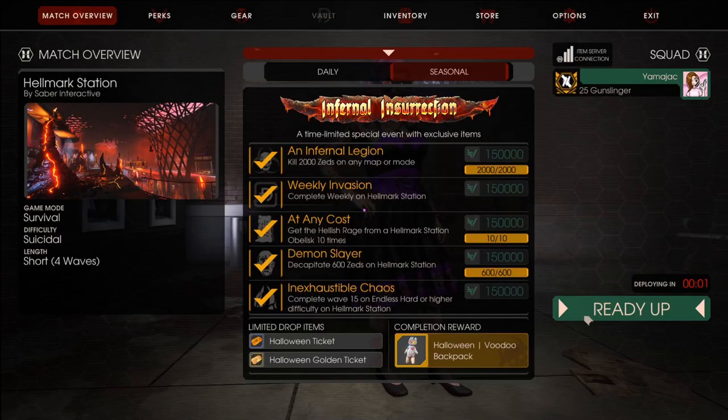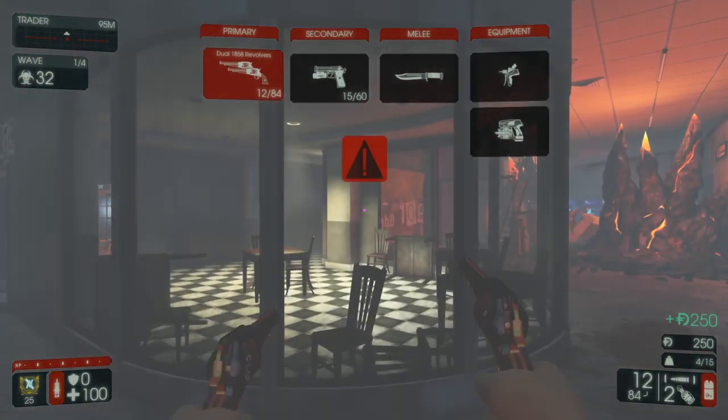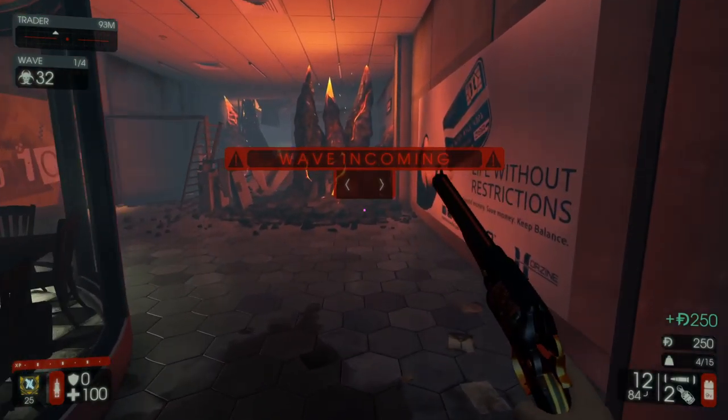Welcome back, this is Yamajack, and today we've got Gunslinger Hellmark Station Suicidal. This is a good map, honestly. It's a little bit dark for me. I like the lighter maps a little bit more, but it's fine. It's a good map. It's well designed.